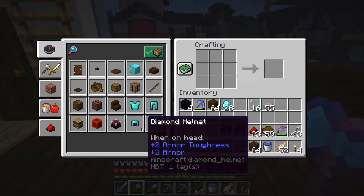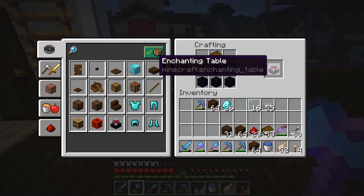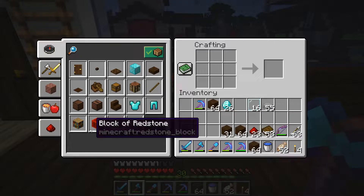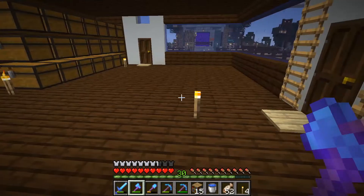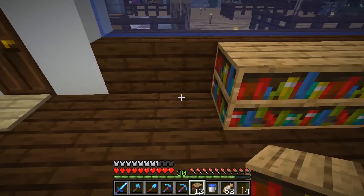The next thing I want to do is get my enchanting area done. Let's make an enchanting table - I have some obsidian and diamonds, so this should be easy. We have a lot of books I got from the villages I raided, so there we go. We need 15 bookcases. Shift-clicking shows I can make 19 - we don't need that many. Let's just make 15.